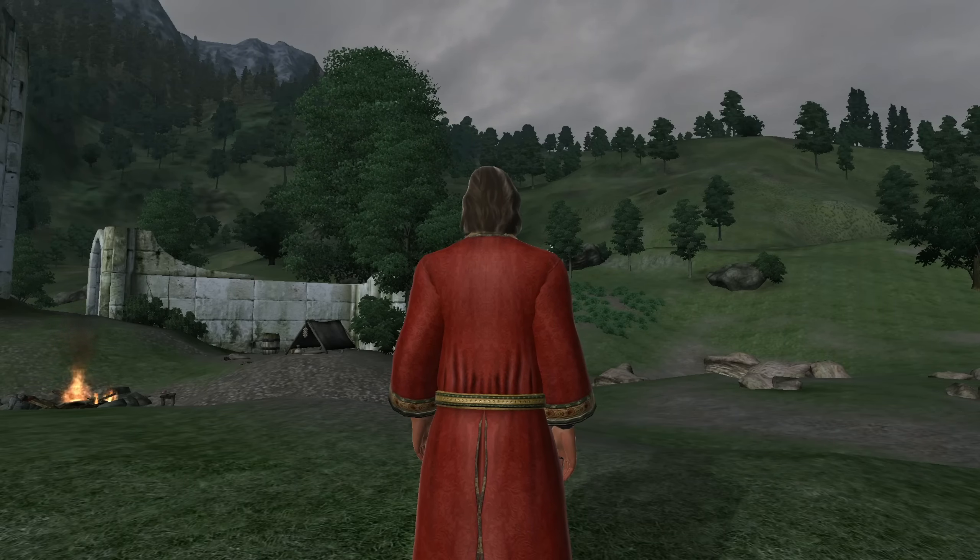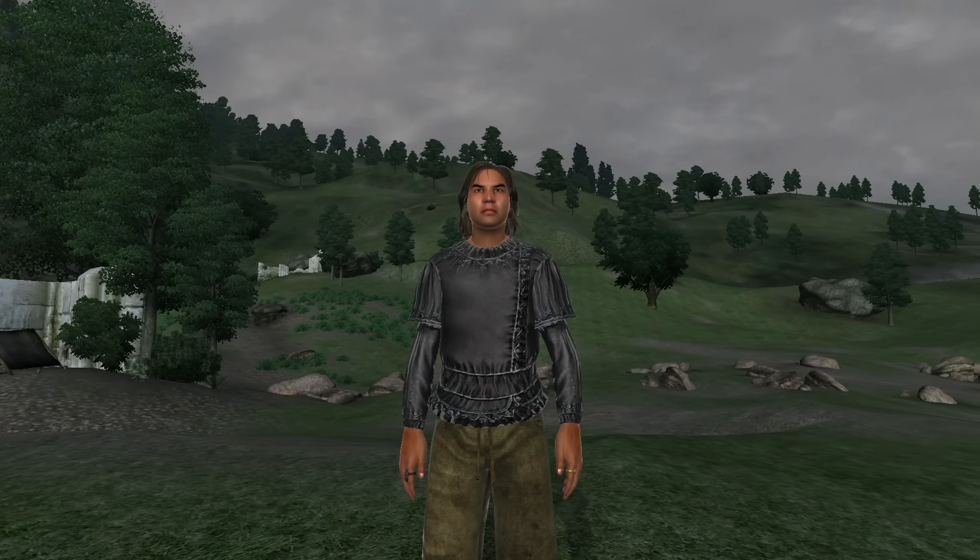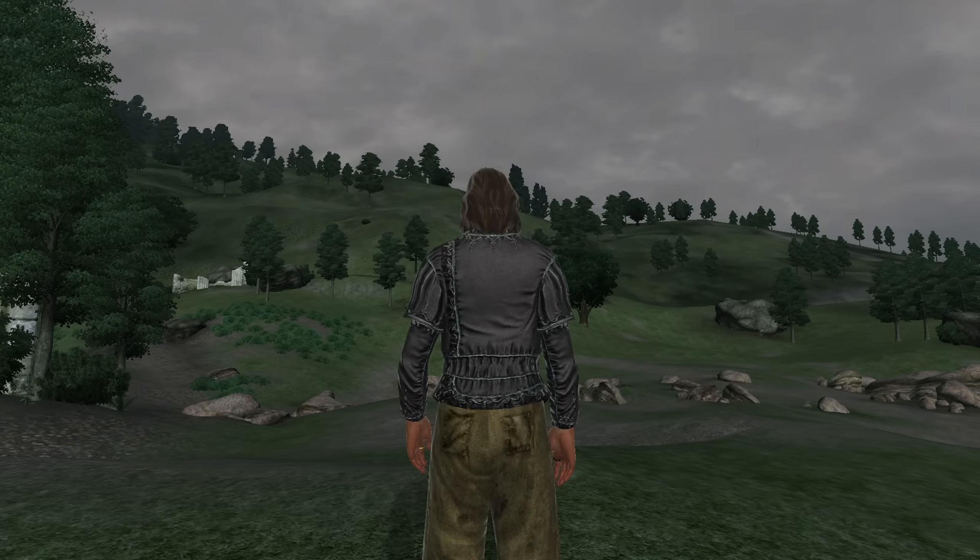It has a value of 5,700 gold. Next we have the Vest of the Bard. The Vest of the Bard can be acquired from Gundlar at Colovian Traders in Skingrad. It is classified as clothing and therefore doesn't have an armor rating or armor type. It has the enchantments of Fortify Speechcraft and Personality for 5 points. It does, however, have the Curse of Drain Willpower for 5 points. It has a value of 2,500 gold.